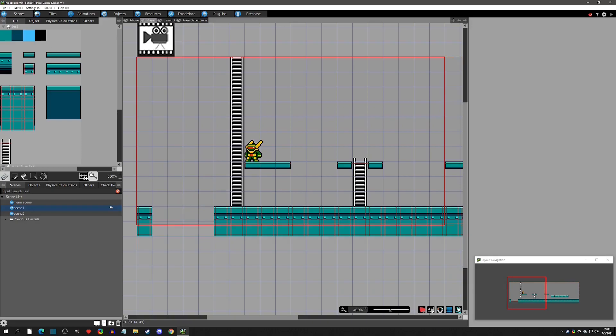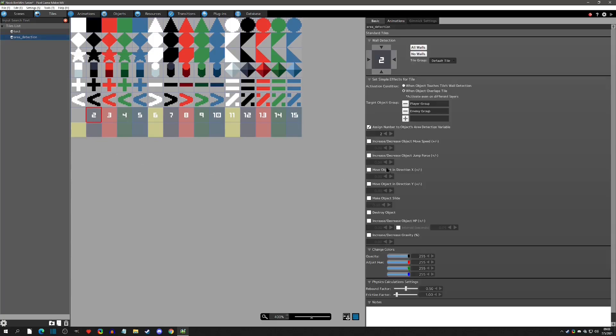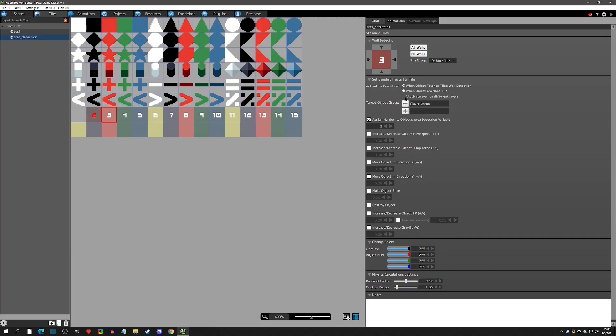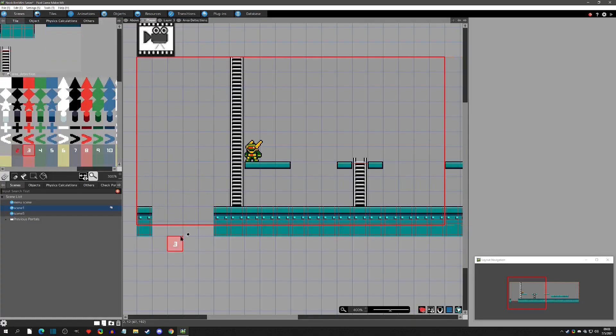There are a couple of ways to go about this. The first thing is we can go into our tiles and do this with area detection. We're already using number two because we're using it in our ladders, so we can't use the second area detection - I'm going to make this red so I know I can't use it. We can use area detection three, and we're going to overlap it with the player. Then we go to scenes, grab area detection three, and make it just the bottom here.